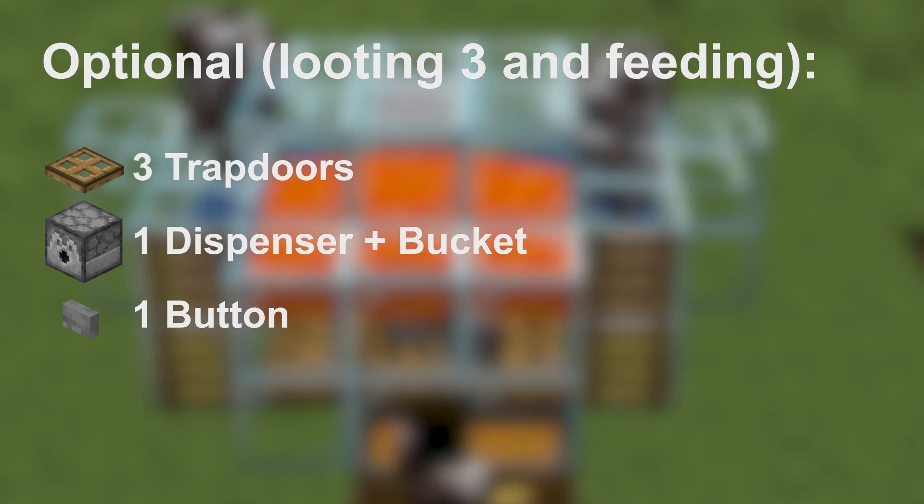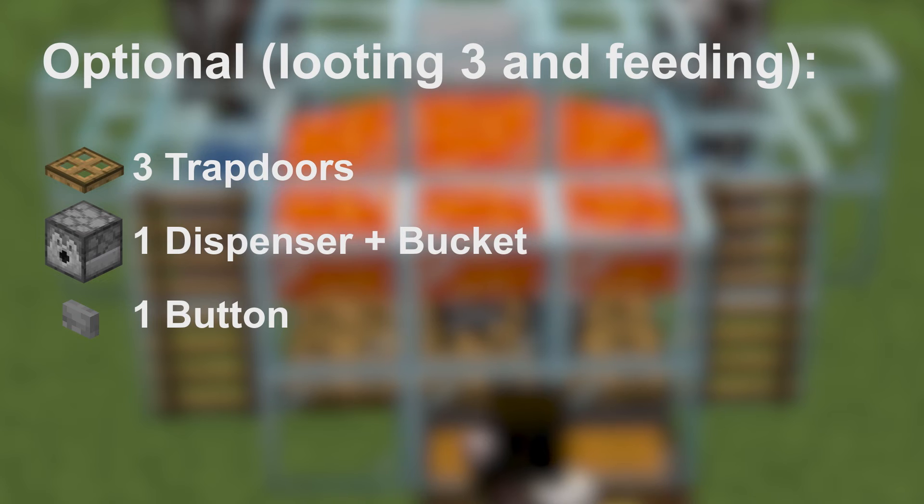Optionally, if you want to use looting 3 or feed the baby cows, you're going to need 3 trapdoors, 1 dispenser and a bucket, and 1 button.